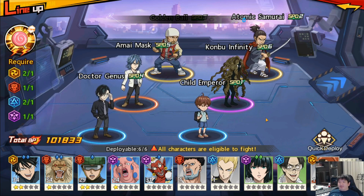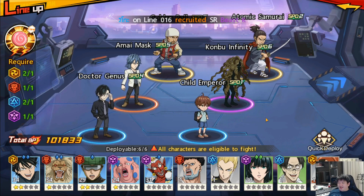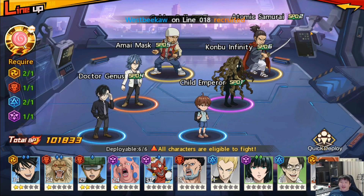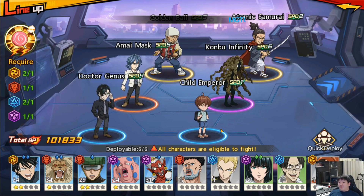Firstly, in a team lineup you want to know which character goes first. In my case I want Child Emperor to go first, because after he acts my team will be able to use their ultimate. I chose an AOE-heavy lineup, which means after Child Emperor goes, Atomic Samurai will be the second to go - that's why it shows Speed 2. You have to plan around your team. Child Emperor has the fastest speed, so you make him go first followed by the AOE of your choice.